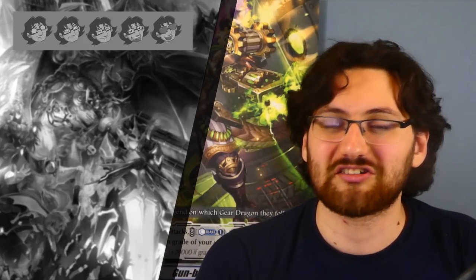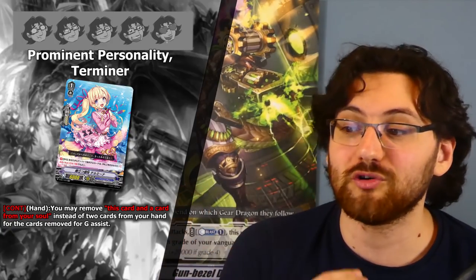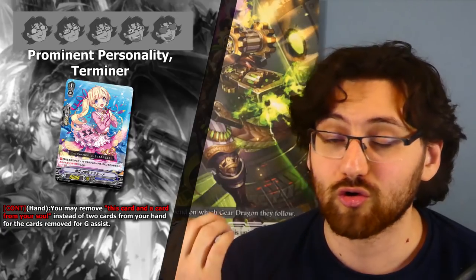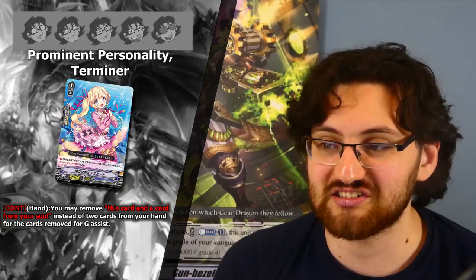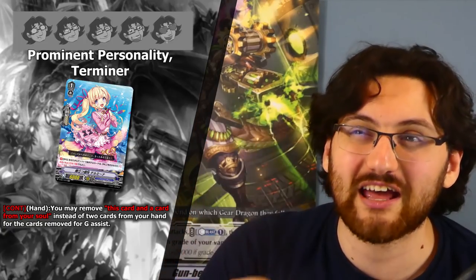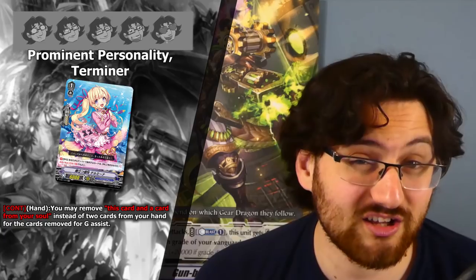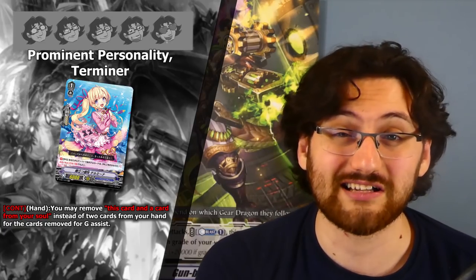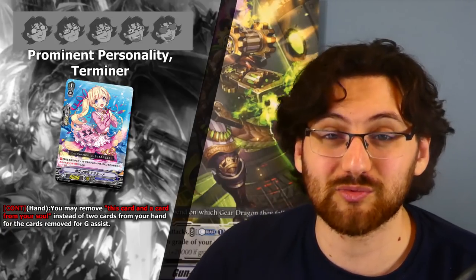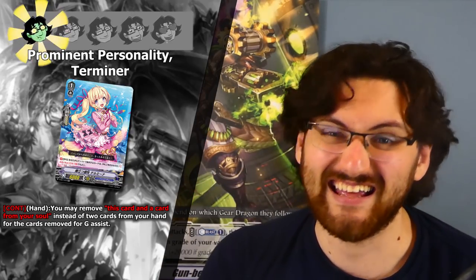Now onto the generic support cards — rapid fire. First is the grade 3 Prominent Personality Terminer. Continuous in hand: you may remove this card and a card from your soul instead of two cards from your hand when removing cards for G-Assist, making G-assist only a minus 1. At best this was funny but useless, and with the introduction of shield ticket this card is basically dead. One star — it won't be used at all.